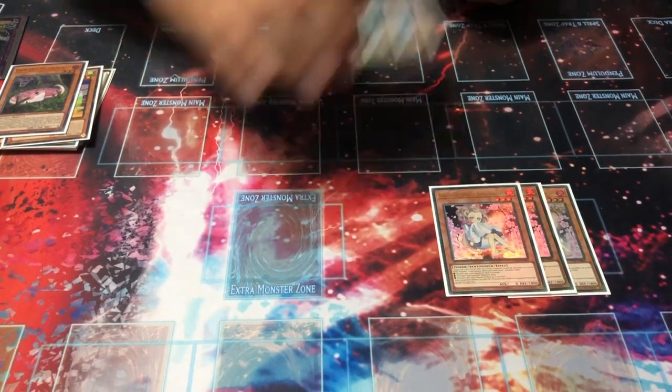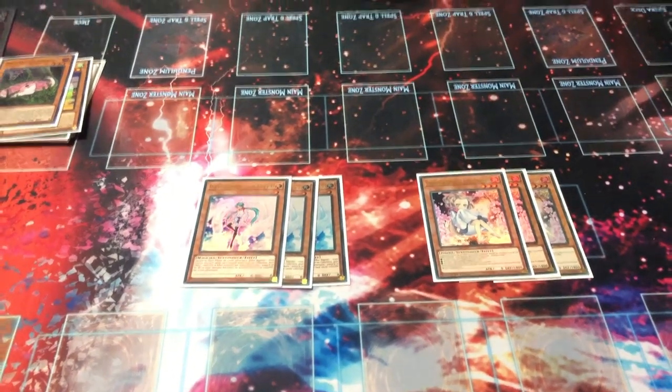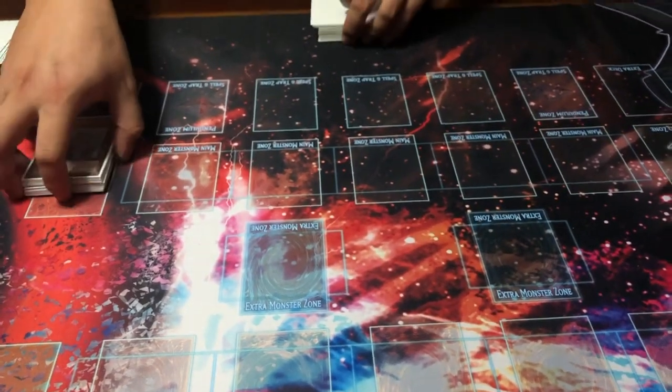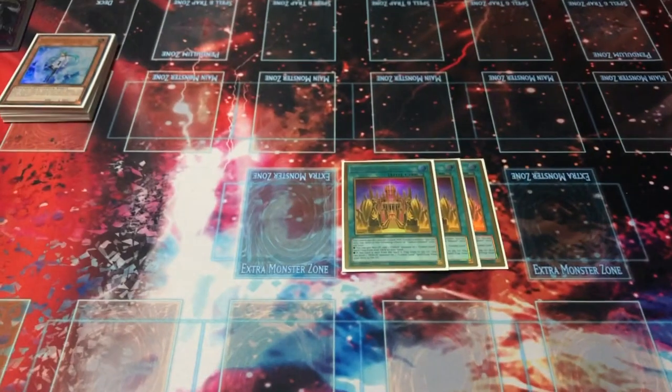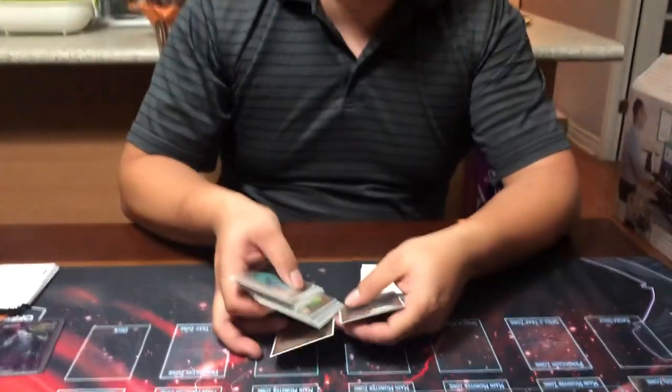We have three Ash Blossom and three Effect Veiler. These are hand traps - convenient because you're playing a combo variant but still playing control design by way of Eldritch. These cards seamlessly work with cards like Cross Out Designator for either disruption or letting your combo go through. Important aspects: Ash Blossom is level three, and both have zero attack. We also have three Golden Cursed Outlands - it lets you pay 800 to search for either Eldritch the Golden Lord or a Golden Land card.